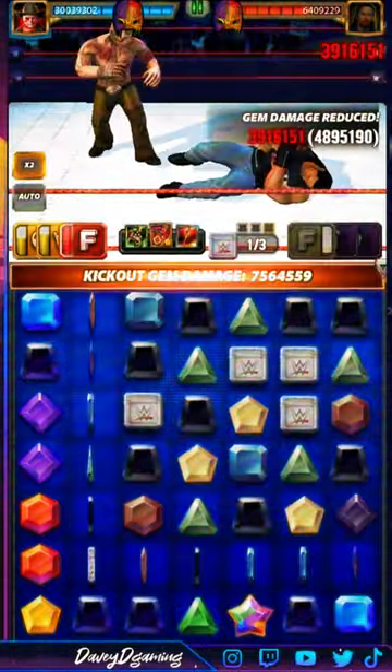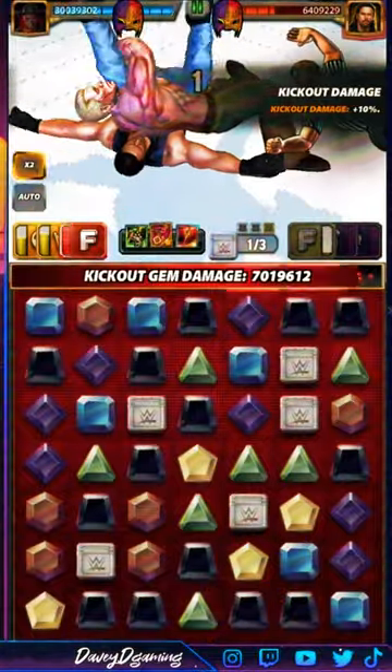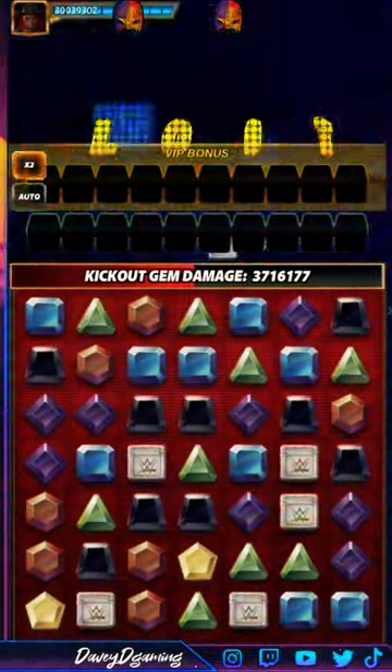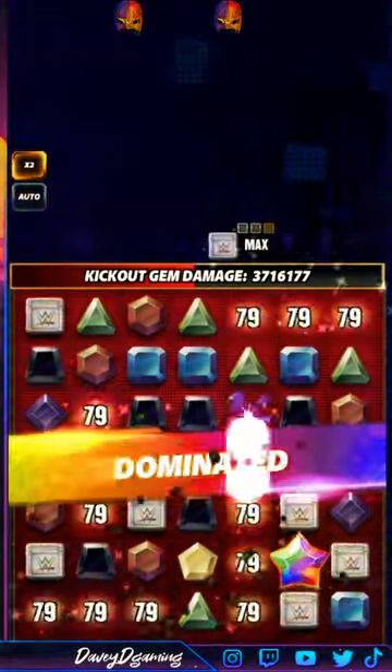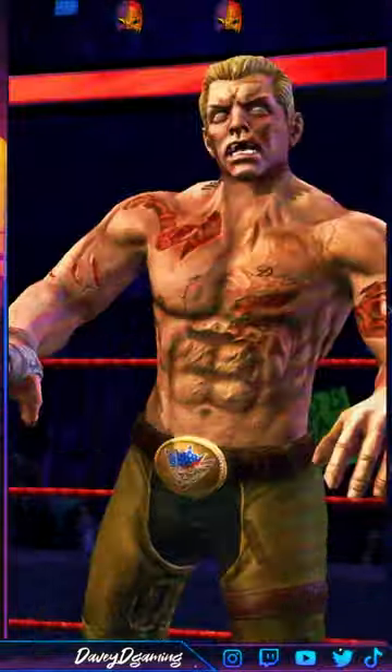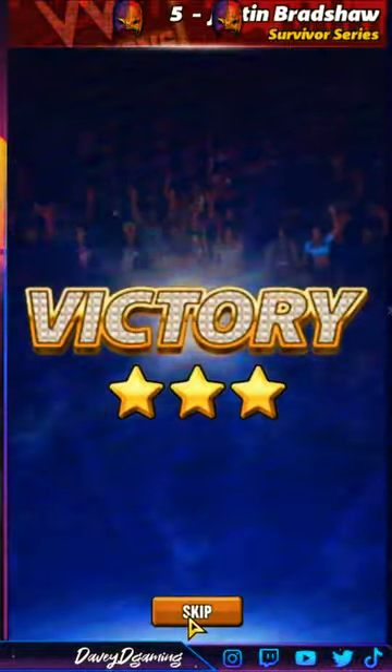I'd probably prefer this build over the other one because everything is ready turn two as opposed to turn three, same damage. The only thing is you're relying on blast gems to fill up the yellow moves, in which case you could use a General Orders plate — I think that's break yellow, get red MP.